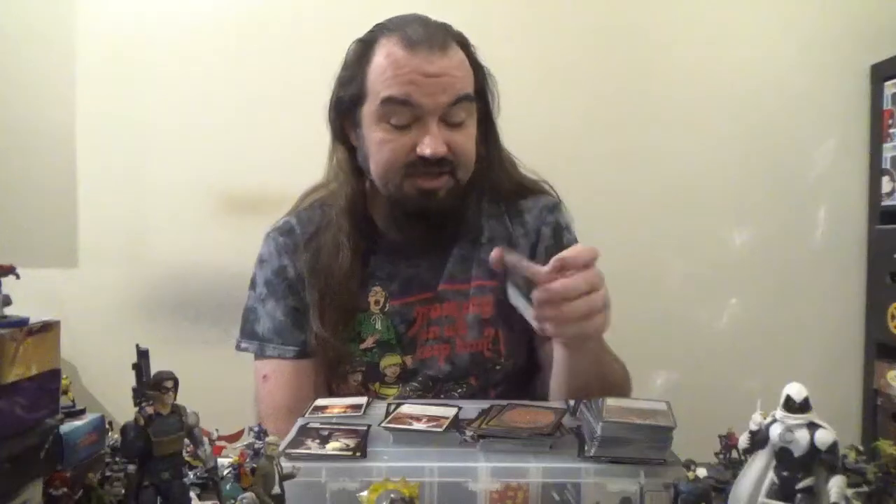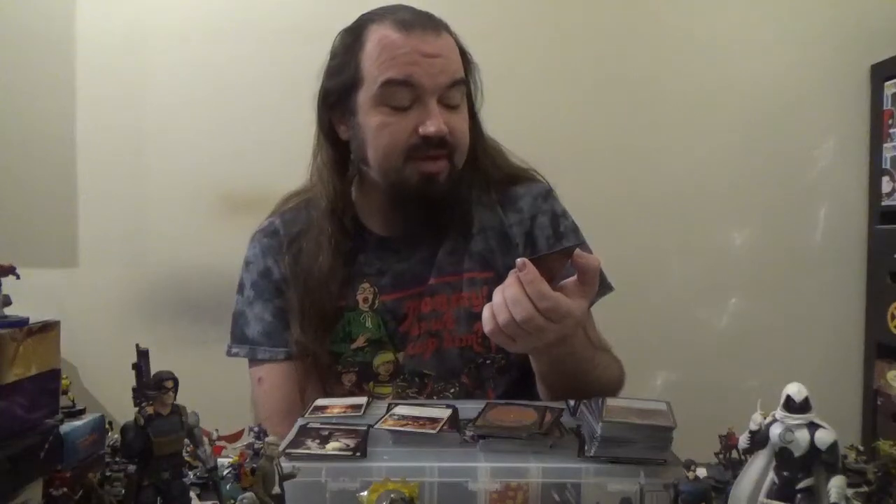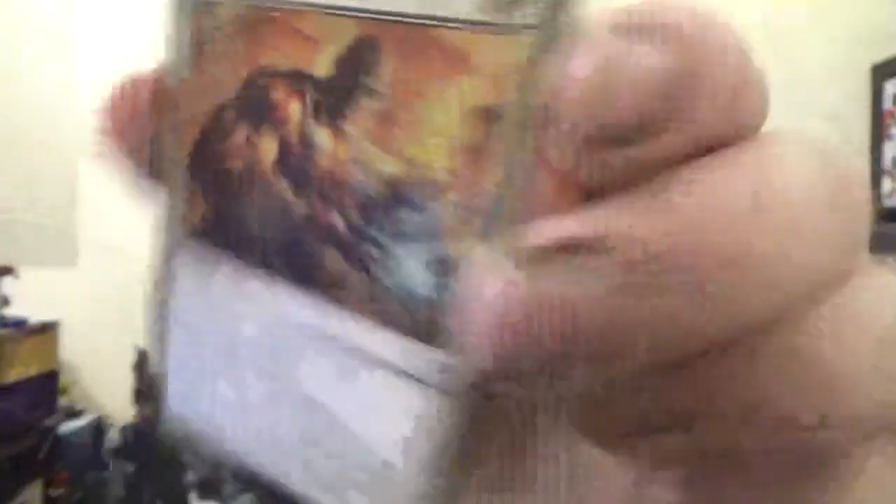Next up, we have Harrow — an instant for two colorless and one green. As an additional cost to cast it, sacrifice a land. Search your library for two basic land cards and put them onto the battlefield — not tapped, just right onto the battlefield — then shuffle. Next up, we have Condemn — an instant for one white. Put target attacking creature on the bottom of its owner's library; its controller gains life equal to its toughness. Next up, we have Crush Contraband — an instant for three colorless and one white with choose one or both: exile target artifact, or exile target enchantment.